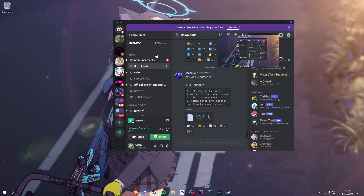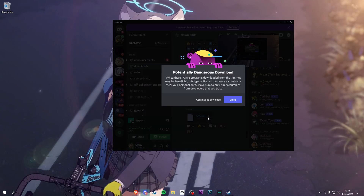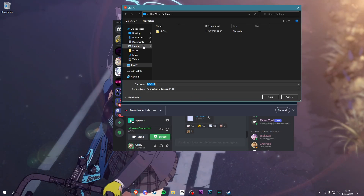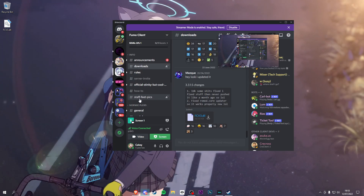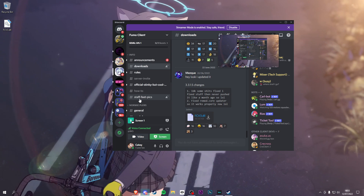Join the Fuma Discord - link in the description. Go into downloads, click this right here, and then continue to downloads. Save it to your desktop - simple as that.